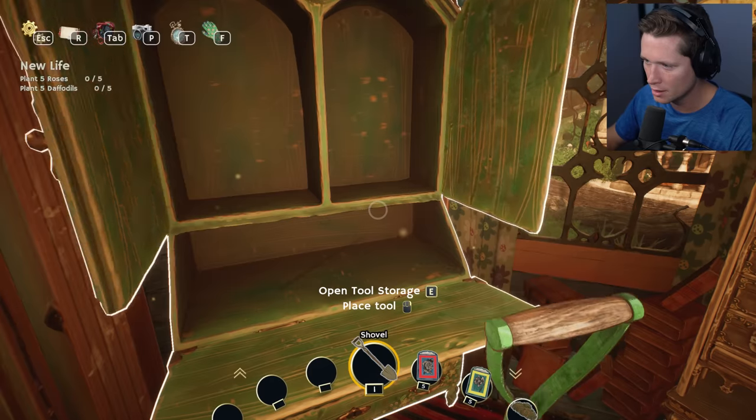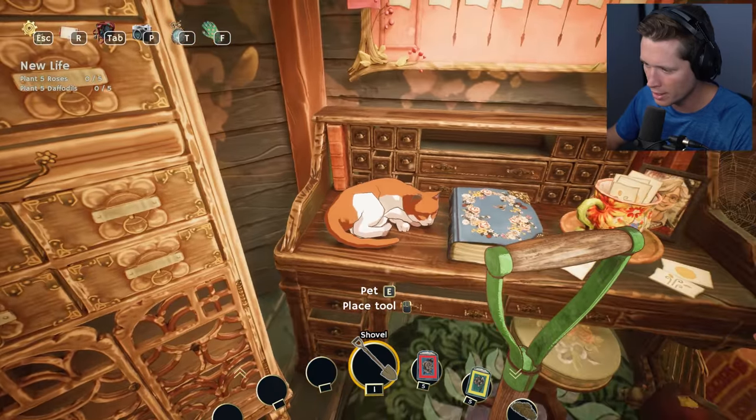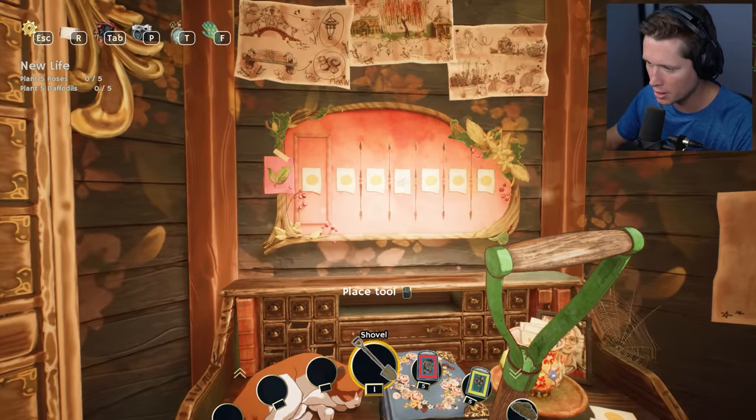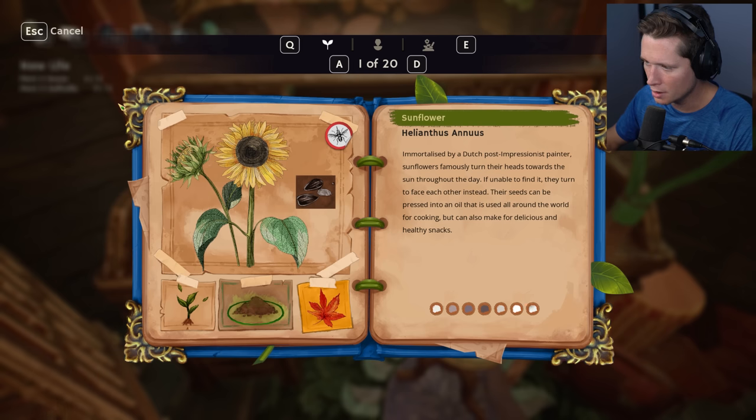We've got seed storage which we can open up, we've got a kitty here — you can pet the cat, that's an important part of any game. We've got deco storage, obviously going to be able to customize our garden. Here's our gardening book. Okay, so we've got sunflower...